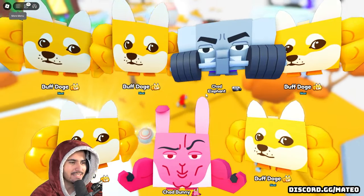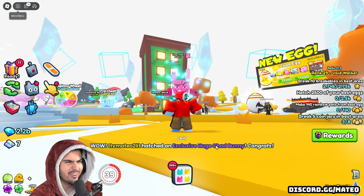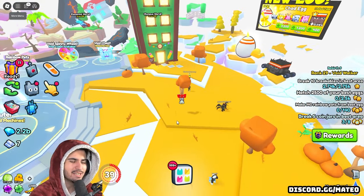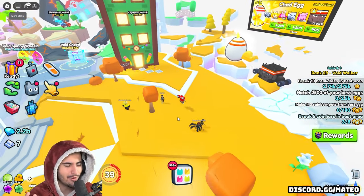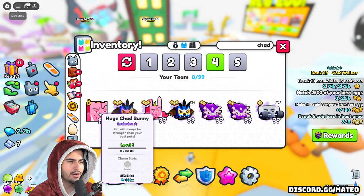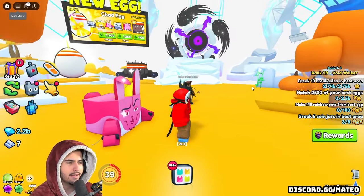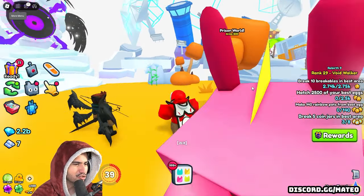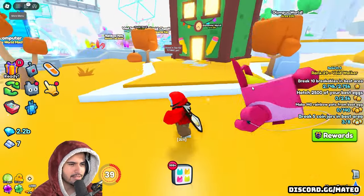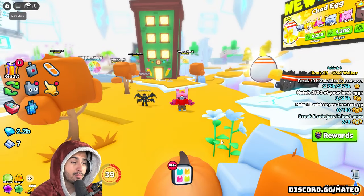Oh my gosh, we already got something — we got a big egg right here! Of course we get the rare of the huges. We got the huge Chad bunny, which is the rare of the two huges. I said earlier that I wanted the regular version, but let's pull it up here. 252 exist. Let's pull it out and take a look. Wait, it actually has a little jump rope behind it — I didn't even notice that before! So some of them do regular workouts and some lift dumbbells. He is definitely very Chad.